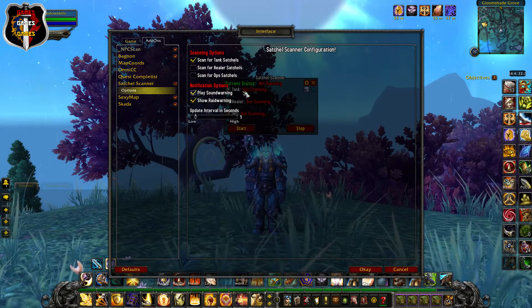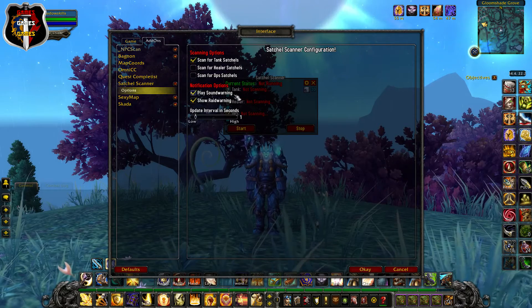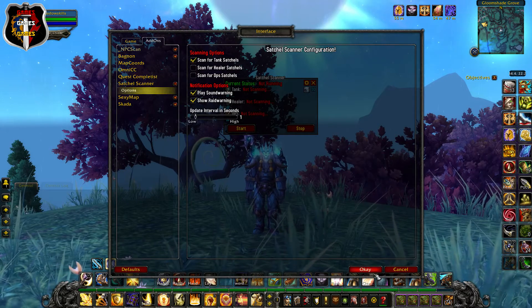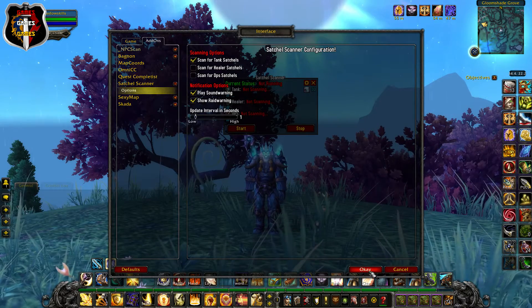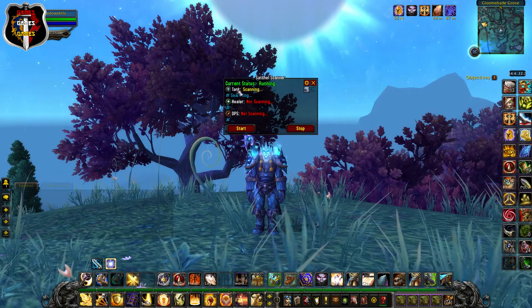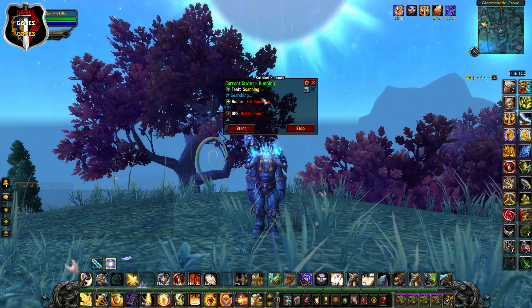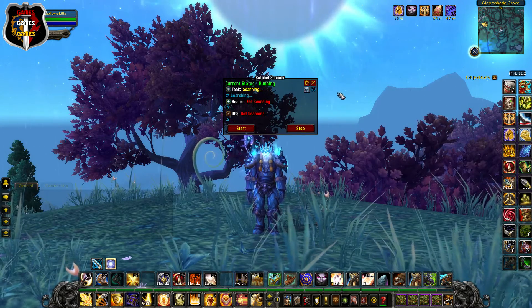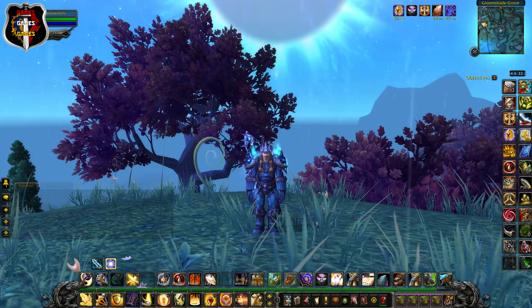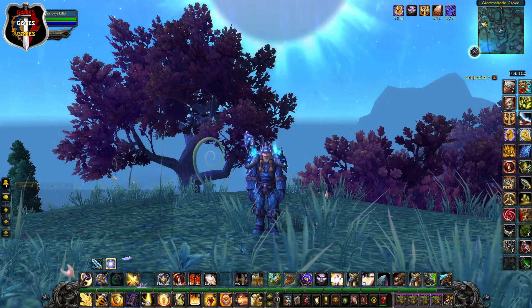Under the notification section I have ticked both options. This means it will play a sound and also flash up on my screen when a particular role is required. Once done, click OK, then press the Start button. This will now start scanning for when a dungeon is available with the bonus satchel. You can now close the window as it will run in the background and will reappear when a dungeon has been found.